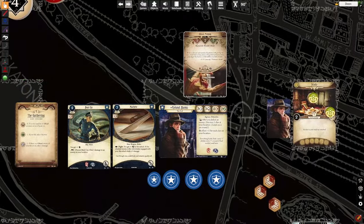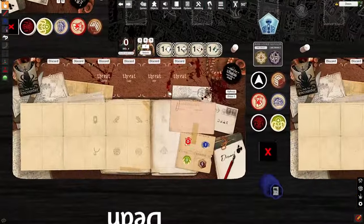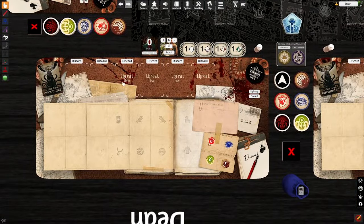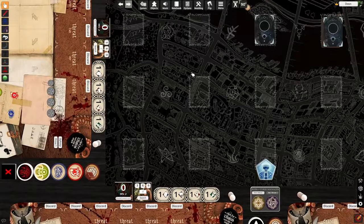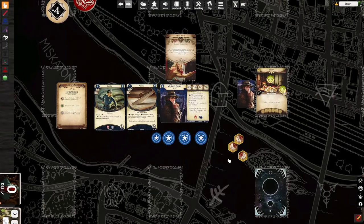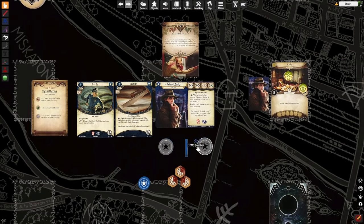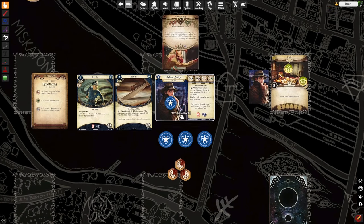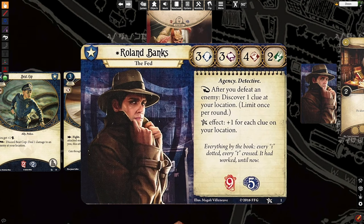A ghoul minion is in our threat area. The threat area is essentially the area right above your play area, where you put various treacheries and enemies and other things in play, like weaknesses. It's called your threat area because the things in that area are threatening to you — that's a good way to remember. These here are little action token designators — you get three actions per turn, and each time you take an action, you flip one of these.